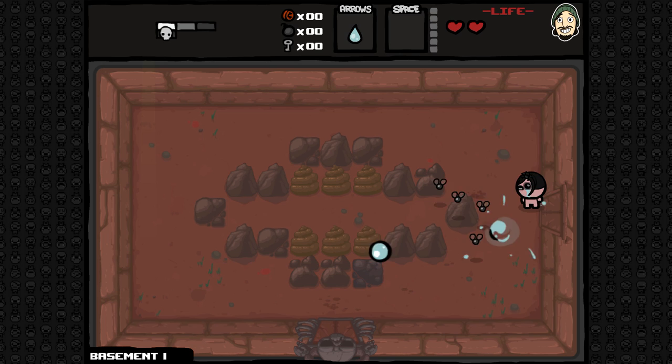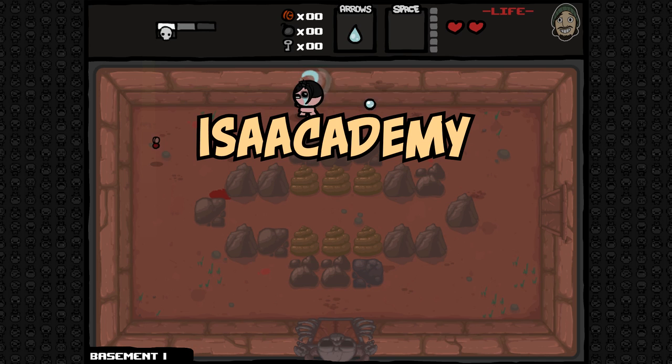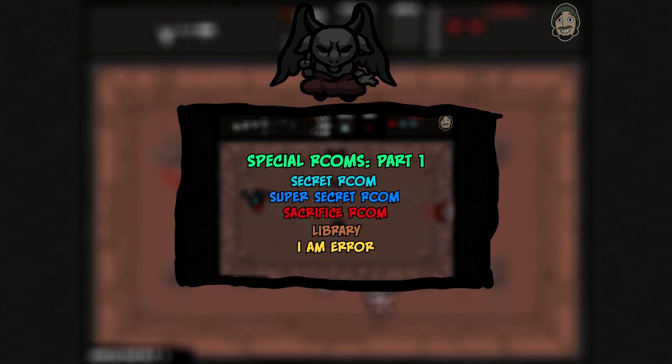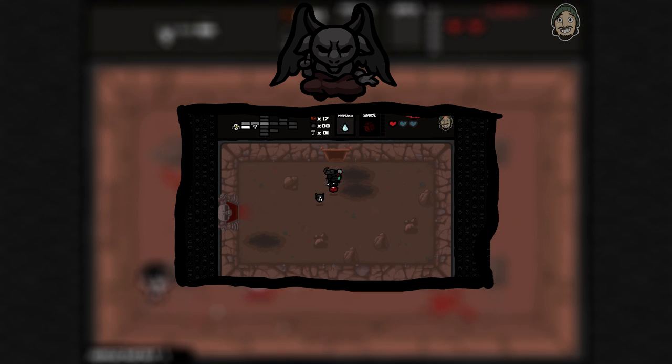Hello, and welcome to Isaacademy, the series where I want to teach you about some of the more complex and often misunderstood mechanics in the Binding of Isaac. Today's episode is part two of our discussion on special rooms. Part one covered the secret rooms, the sacrifice room, the library, and the I Am Error Room. Check out part one for more info on those rooms.